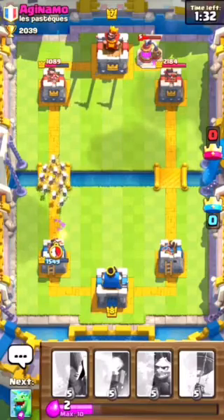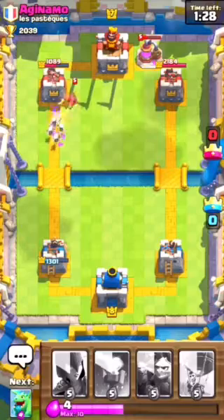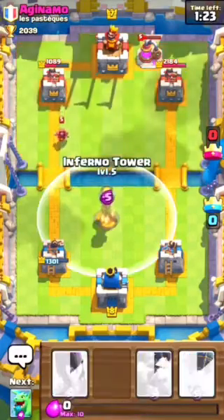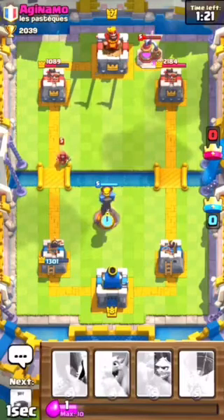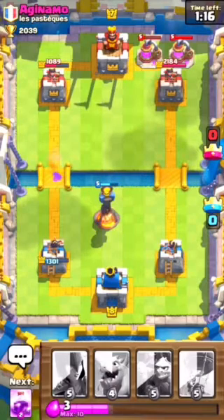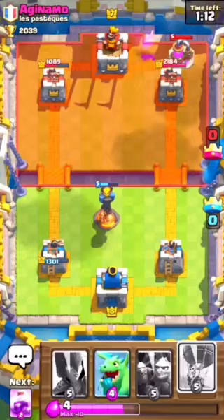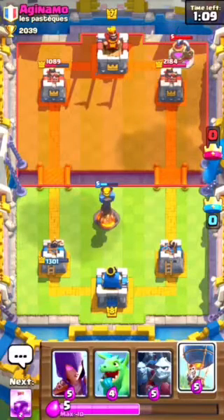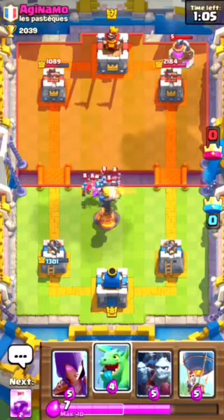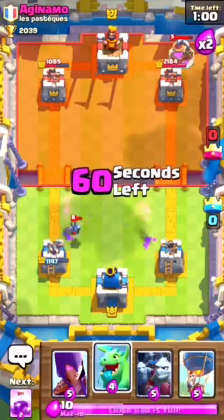Balloon did one hit, which isn't bad. The Prince didn't do anything, so I guess we defended that pretty well. So we're going to place another one of these and save it for our Balloon. He's got two Elixir Pumps. I need a Fireball for this deck. We're going to save up a little bit. He's going to place that, so that means he doesn't have anything to defend my Balloons with. We're going in opposite directions, which makes me defend well.